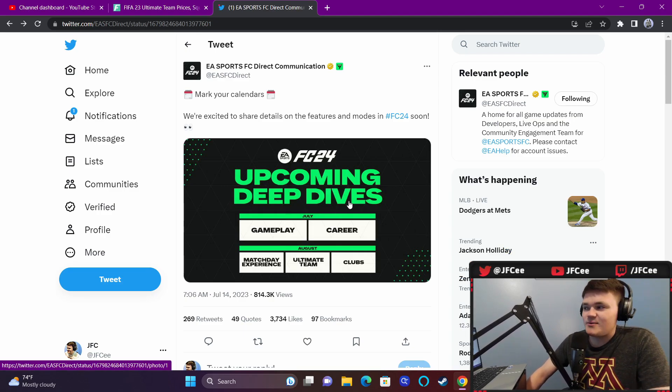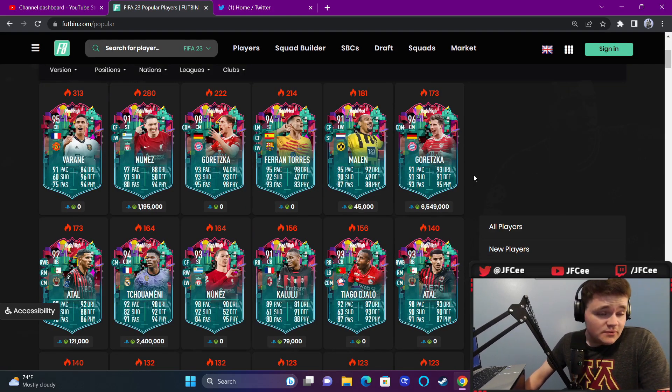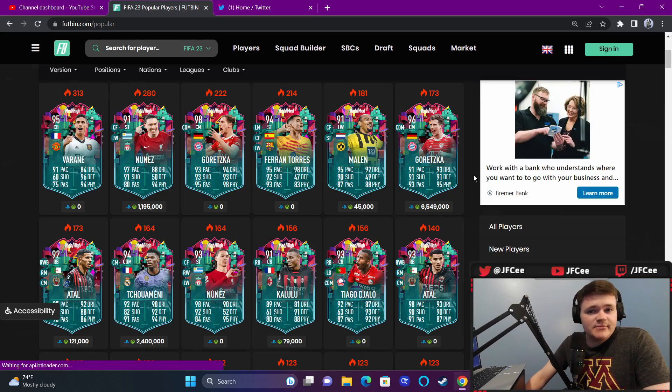There's one more quality of life improvement mentioned - 'navigate more seamlessly between features.' Maybe that means you won't have to exit Division Rivals to go to the transfer market or something like that. Apparently there'll be more quality of life improvements beyond the ones we already talked about.